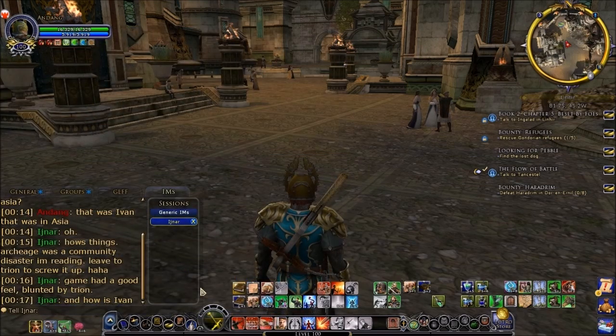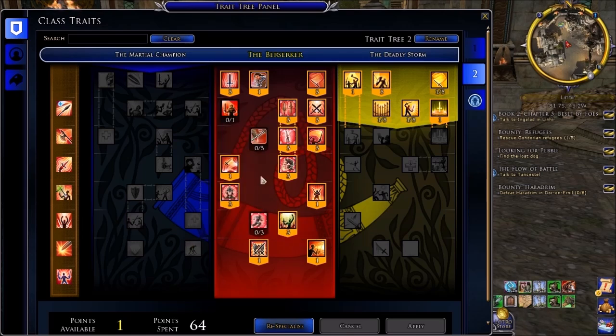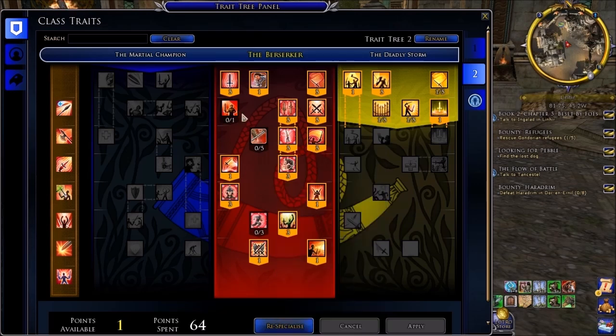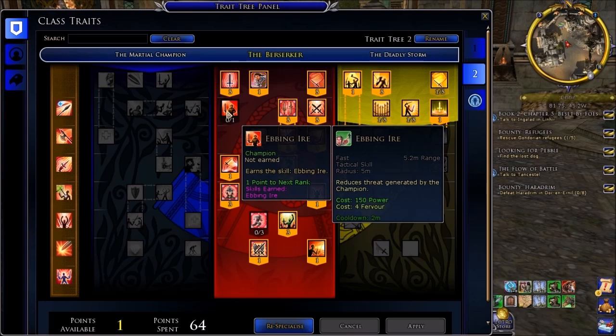Now if we go over into our traits, this is something that people have been asking about for me to show. I've invested in everything fully, except for Athletic — which just makes your run skill have a cooldown — and Hamstring, because if you do update it to rank 5 you do get a nice knockdown at the end, but I don't feel it's worth the investment in that skill, especially when you have another interrupt skill. Also, Ebbing Iyer, which reduces the threat generated by the champion, is not really needed by me — it might be needed by some people depending on how much grouping you're doing.